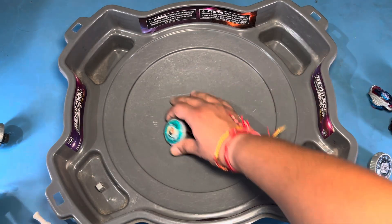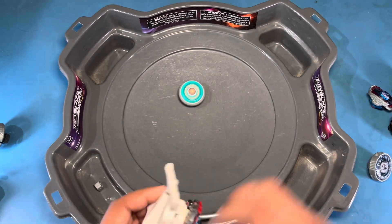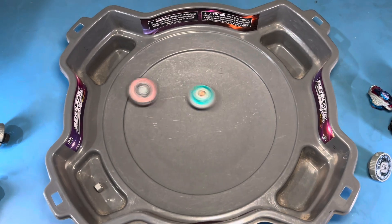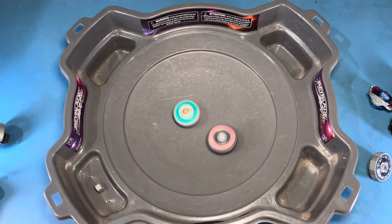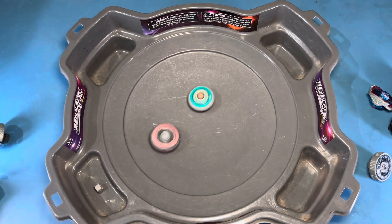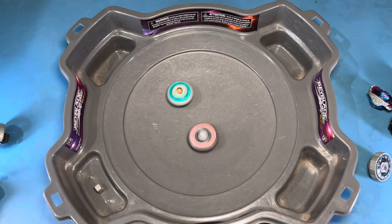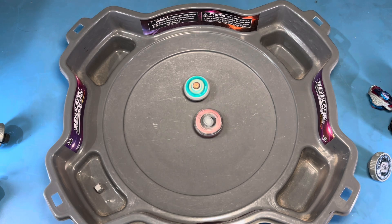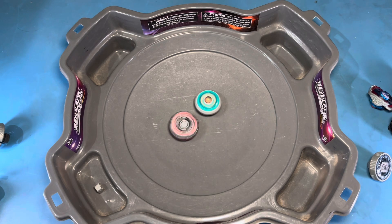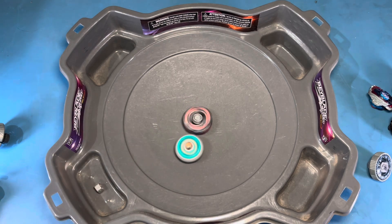I have not seen any good combo of L-Drago Destroy which can hold up against much of the beys, sadly. But no worries — here goes another combo. Against Leon, if it was in a BB-10 it should have been easily able to knock out Leon, but sadly I think it's gonna be another loss because of the rubbers — it's gonna give spin to Leon, and that's what is happening.